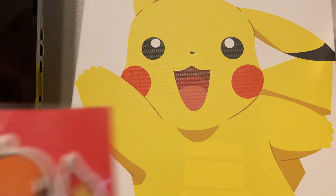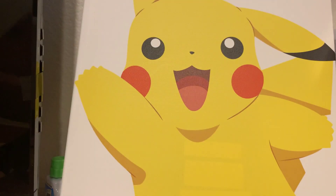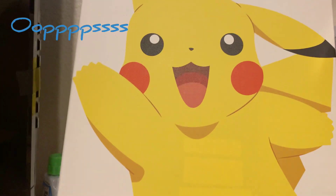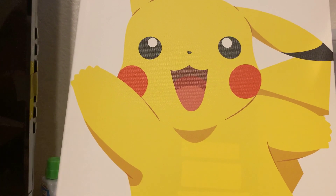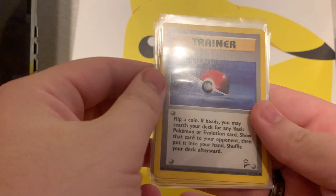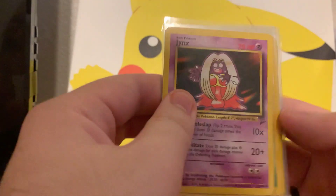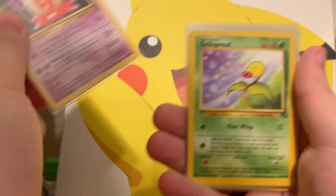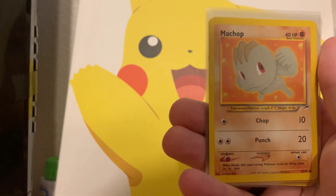And then we got this right here — so cute, I love it. Alright, so we got cards here. We got a trainer card from Base Set 2, then we got a Jinx from Base Set 2, and we got a Bellsprout from the Jungle set. I don't know what set that is but that's on the champ.